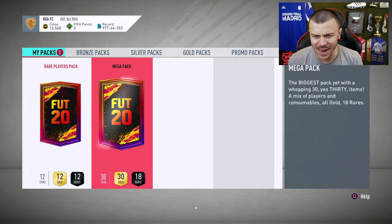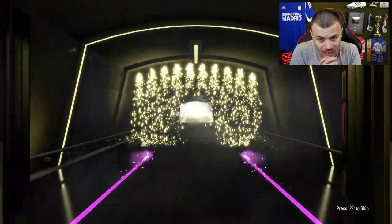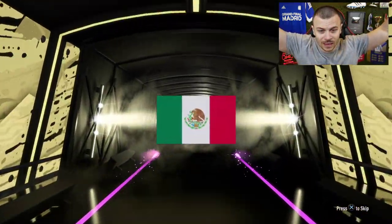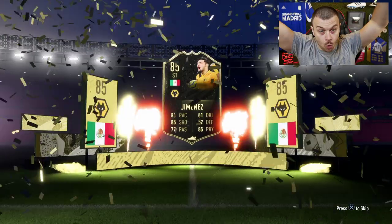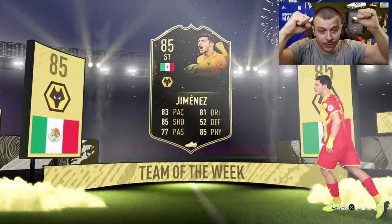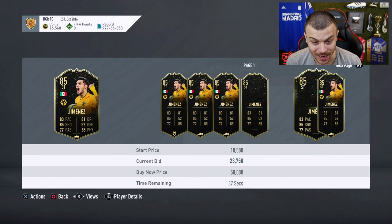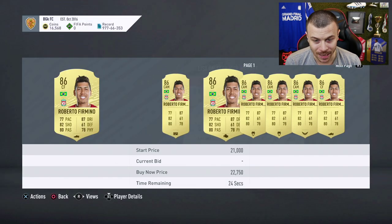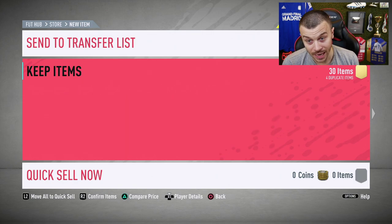Two more packs left and I'm gonna open the mega pack. Hopefully I will finally see a board down. That's a board down — oh, walkout! In form! 85 in form — he's got decent stats. Unfortunately that's an untradeable card, I cannot sell him. Phil and Mino in the same pack! That's an untradeable pack, so I cannot make profit out of that pack, but it is what it is. I'm gonna use those high rated cards to complete SBCs.